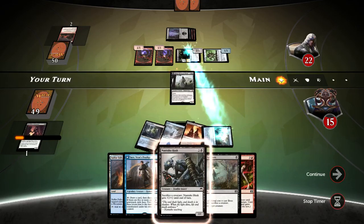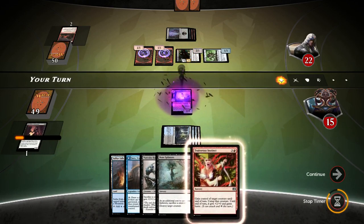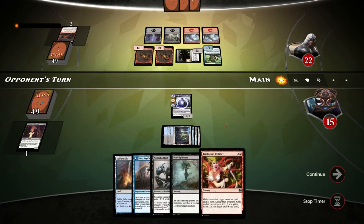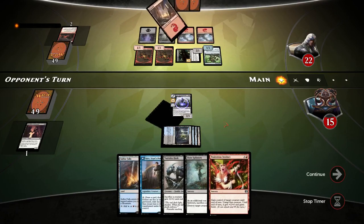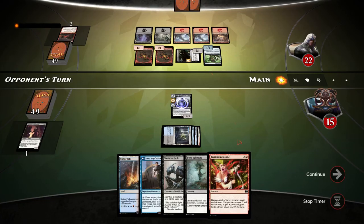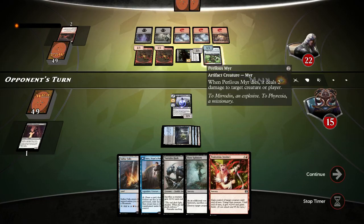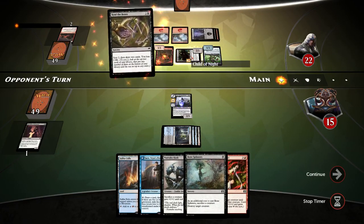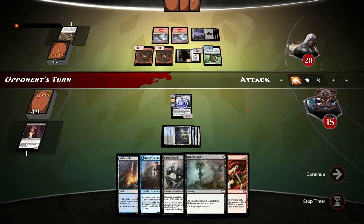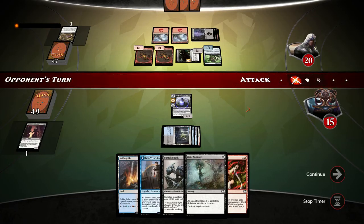There is Nantuko Husk — that's not a bad card. But I'm going to do Skyline Cascade, tap down Child of Night, and play Liliana. Next turn we can do Sulfur Falls, Traitorous Instinct with Bone Splinters, and that will be just wonderful. Our opponent swings with everything. If I do Traitorous Instinct I take control of Perilous Myr, and when I do Bone Splinters on it I'll be able to kill Child of Night and do extra damage to one of the Goblins.